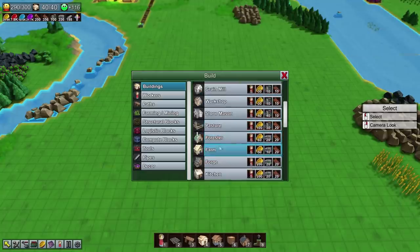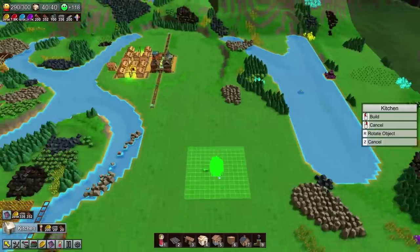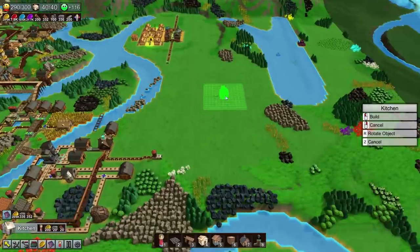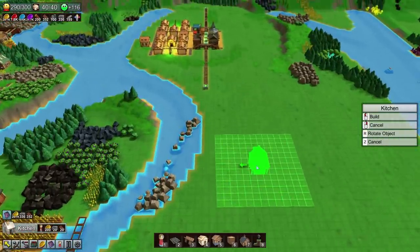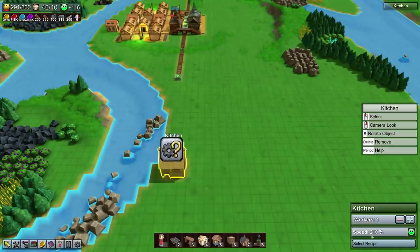The first thing we're going to need is a kitchen. This will be the end point of this entire system. We could put the kitchen here and deliver it directly. Alternatively, we could make use of the packager — but that may not be necessary in this particular instance because we're going to be producing these resources right next to the town. Let's pop you right here because that's going to give you plenty of water to work with straight out of the gate.